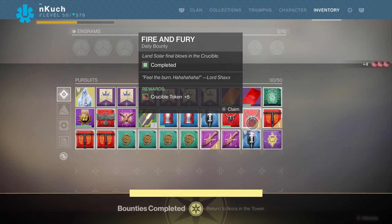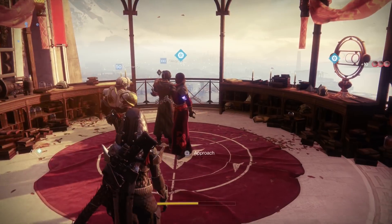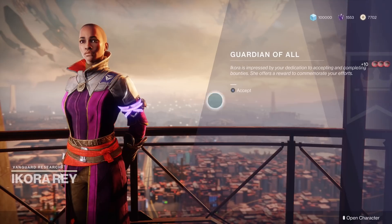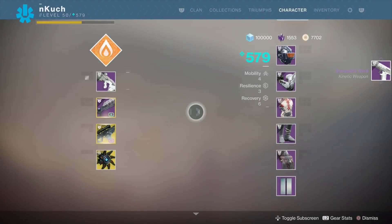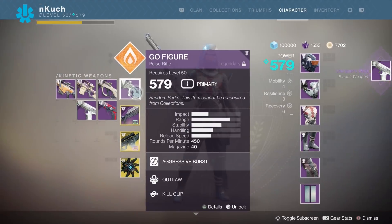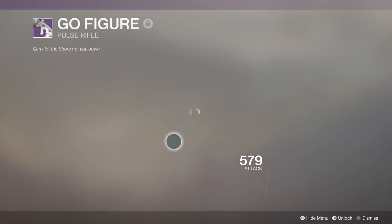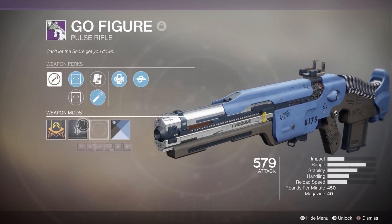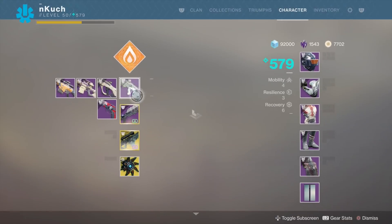When you've done all the high-power and regular powerful drops on one character, switch to another and do the exact same thing in the same order — except this time, do several regular powerful drops before entering the raid. That way you can raise your armor level and close the gap between weapons and armor, so you won't get screwed during the raid when a power weapon drops, especially if your weapons and armor are close together.